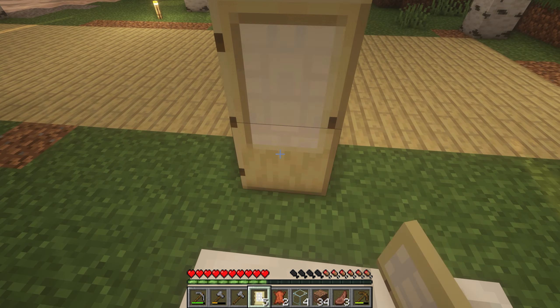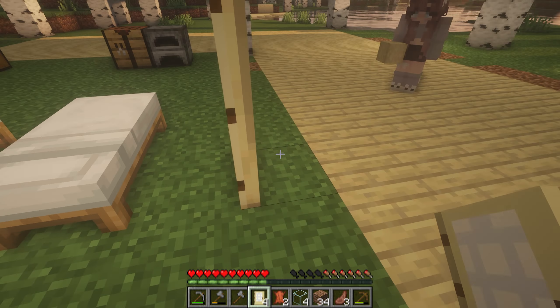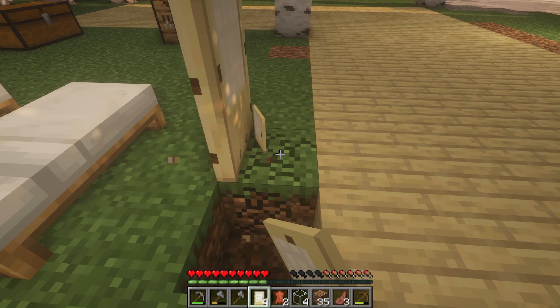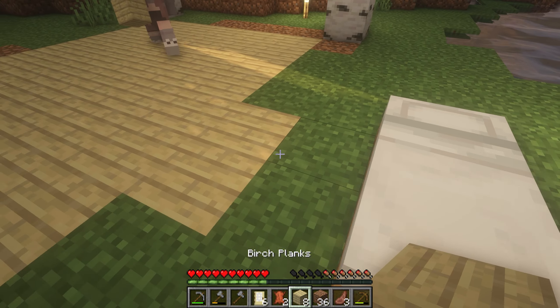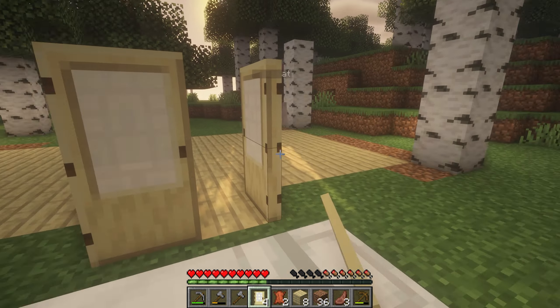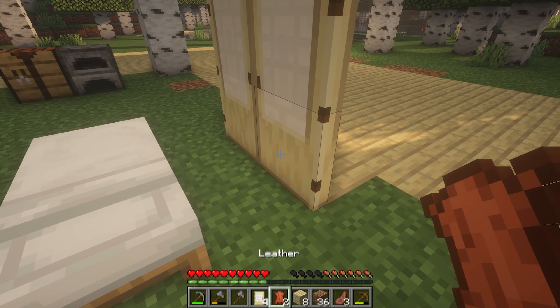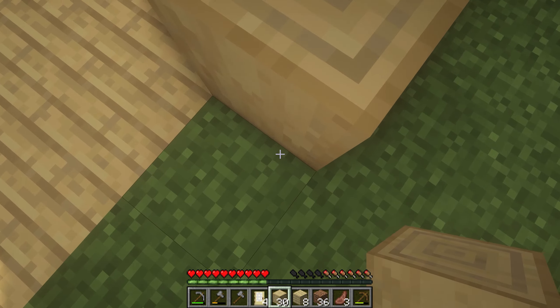Hear me out — we have a door here. We should make this stick out a little bit so we don't just have a box, you know what I mean? Then we can figure that out and this would be like here.